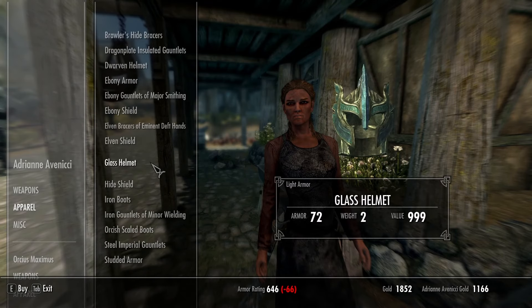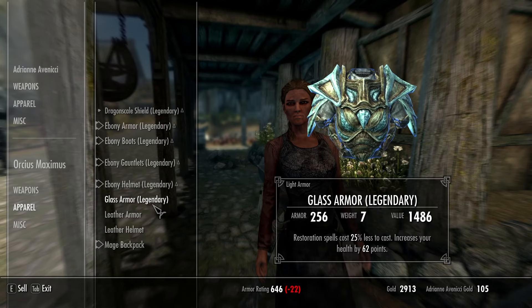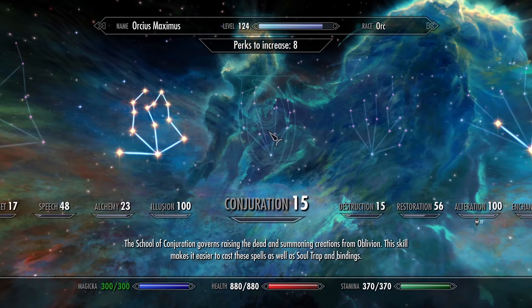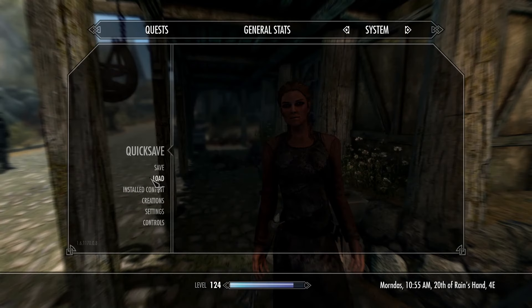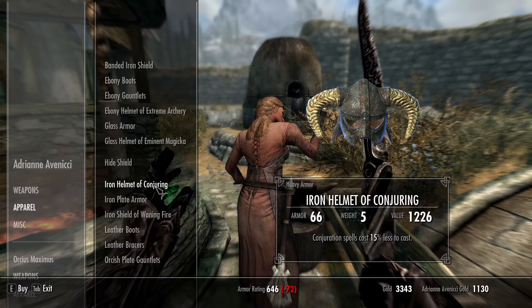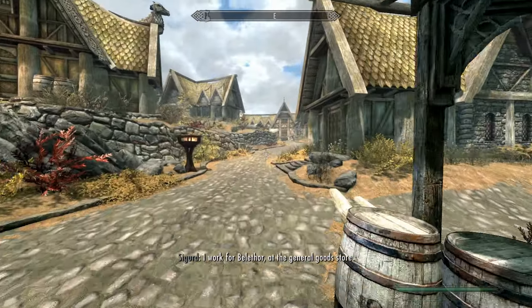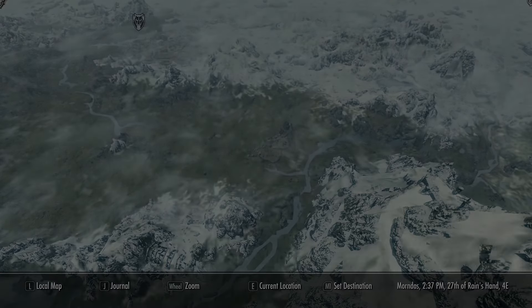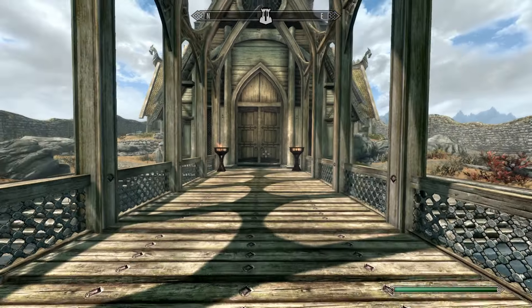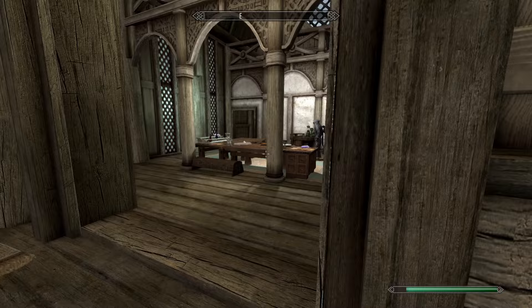Anything? Oh, insulated gauntlets — Smithing, Deft Hands. Yeah, like I said, this is going to take a second. This took me an incredibly long time. I think I saw her have almost every enchantment — Fire Suppression, Frost Suppression, One-Handed Increase, Two-Handed Increase, Smithing, Alchemy. She had like a million Illusion things, some Restoration, some Destruction. That took me so long. But finally — Iron Helmet of Conjuring. And thankfully, it's fairly cheap.